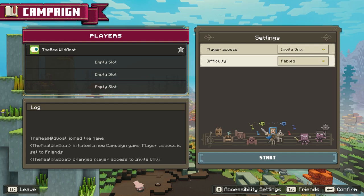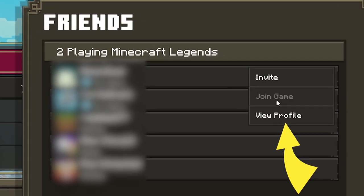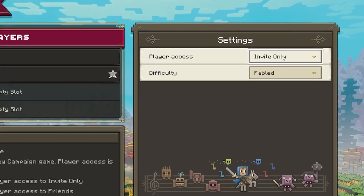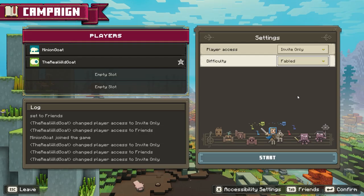Now if your friends did send you an invite, you're going to go to your friends list, click on their name, and there should be a join game that pops up right there. Something we've found is that when you have it set to invite only, they can't always join. If you switch it back to friends so they can get in, and then back to invite only so other people can't come in, that's generally your best workaround.